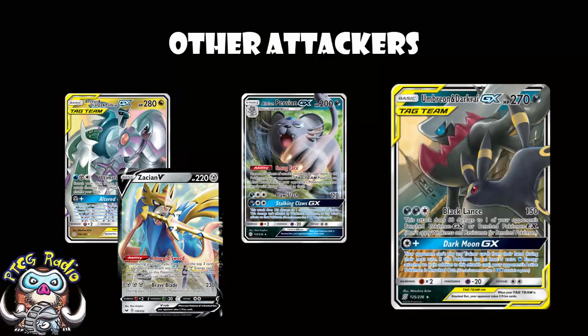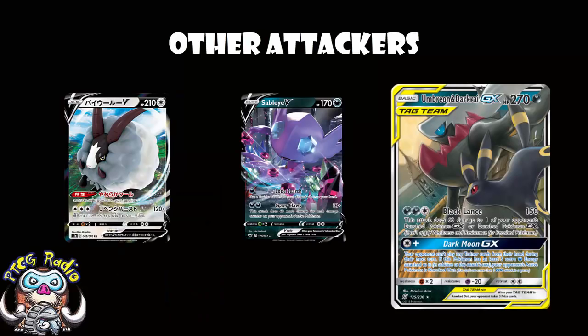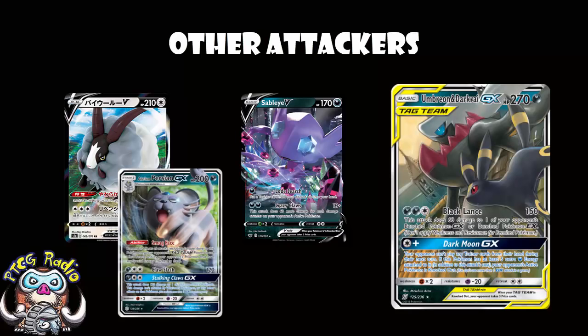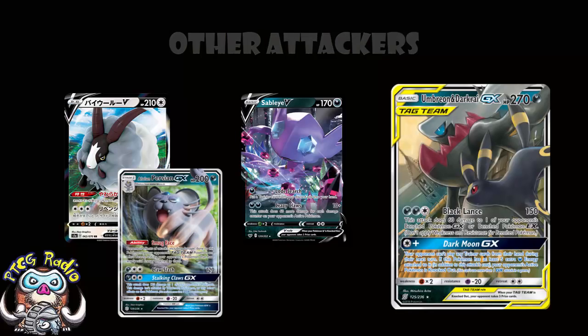So Umbreon and Darkrai is your regular attacker, but you've then got Sableye for if you spread some damage around, Dubwool for revenge, and Alolan Persian to try to block your opponent — and it all adds up rather nicely. But we've also got a whole bunch of support Pokémon here. You shouldn't be surprised to know that we're playing Ditto Prism Star. We've only actually shown you one Stage 1, but there are a couple more, and Ditto can evolve into any of them.